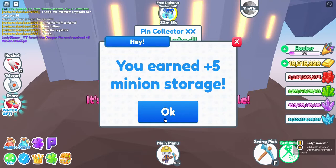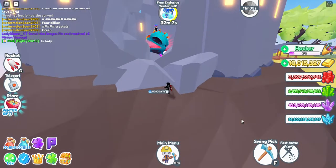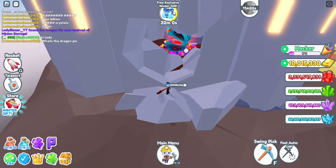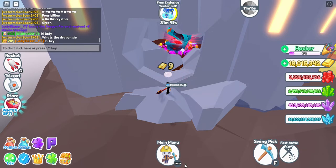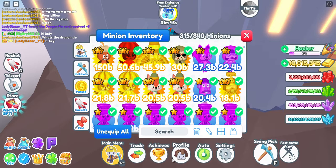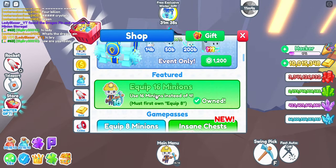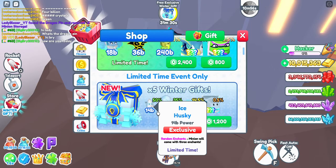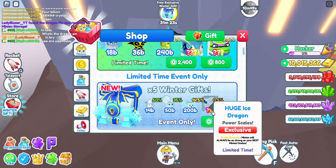Completed five million storage. Let me take off my auto pickaxe. I just want to show you guys what is new. Obviously there's a free exclusive winter gift we're gonna get in 31 minutes. We have a limited time event only which is times five winter gifts, so you could get an ice husky with 14b power, ice wolverine 50 power, ice bear 200, and a huge ice dragon.